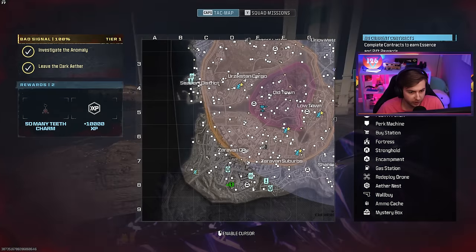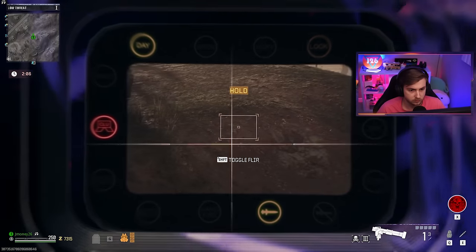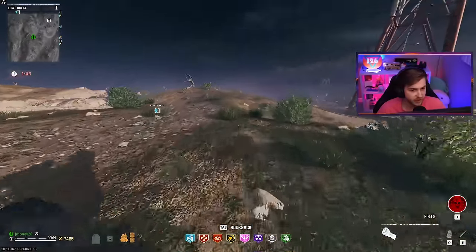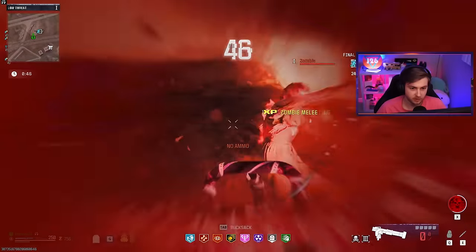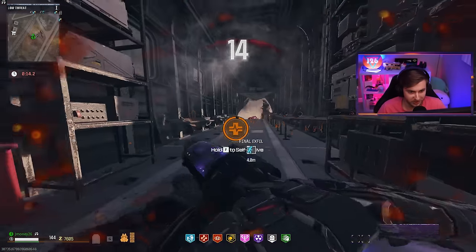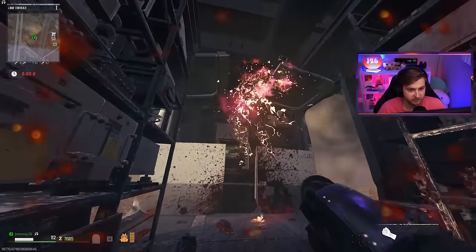We only have three minutes to get this done and I don't even know if I can run there in three minutes. I'm going to have to drop my Estrella — all right, I'm leaving it, see you Estrella, we have to run. We only have 20 seconds. At least we still have a self-revive — we just have to melee our way out of here. Please take off, I don't have another self-revive. I'm pretty sure if it exfils while I'm down, we're still good. I think we're safe, but I don't think we got Zircon scale.